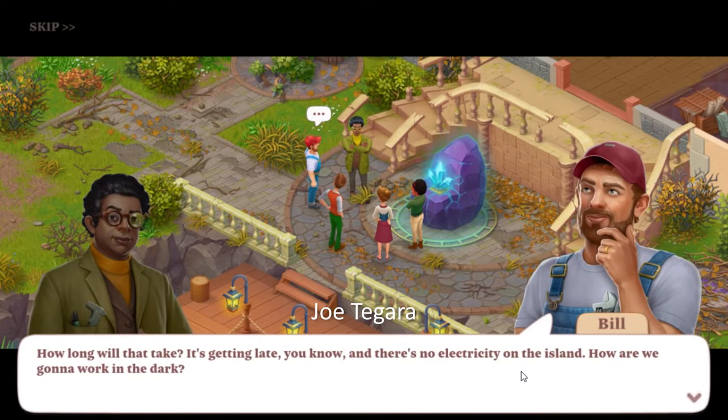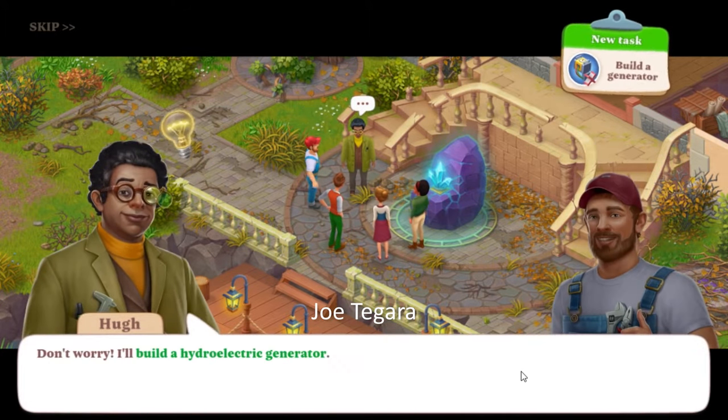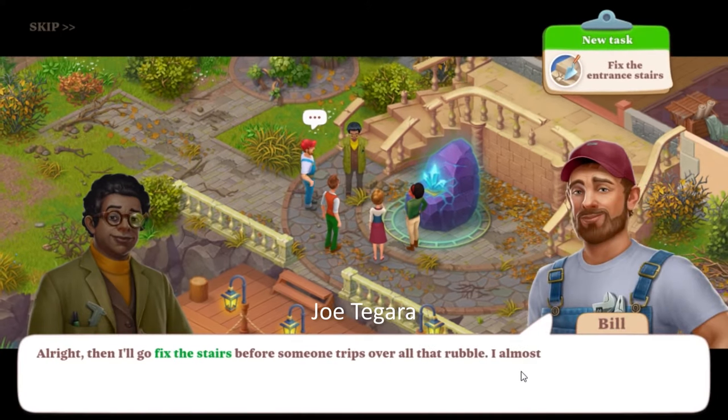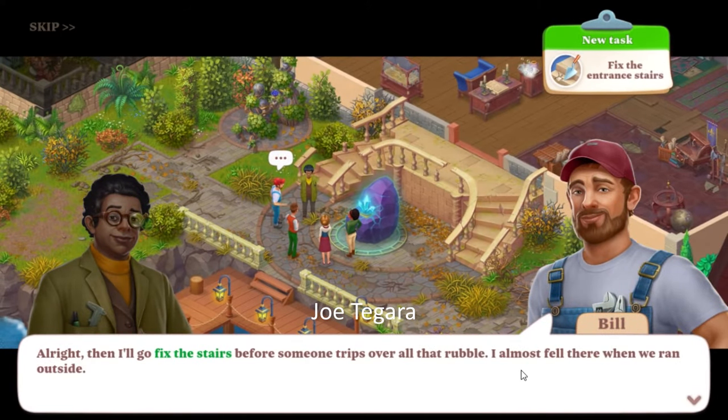How long will that take? It's getting late and there's no electricity on the island — how are we gonna work in the dark? Don't worry. I'll build a hydroelectric generator; we have more than enough water around the island, then we'll wire the castle. Alright, then I'll go fix the stairs before someone trips over all that rubble — I almost fell there when we ran outside.